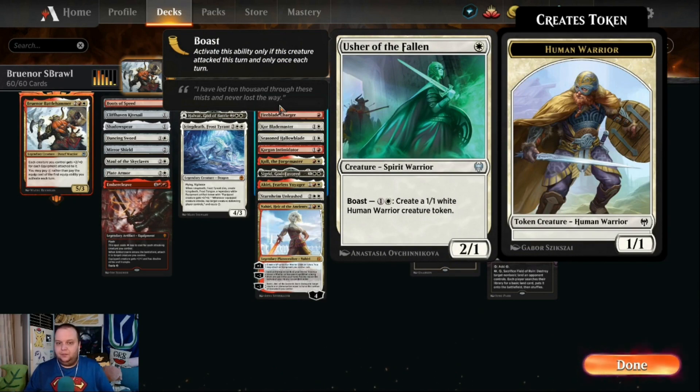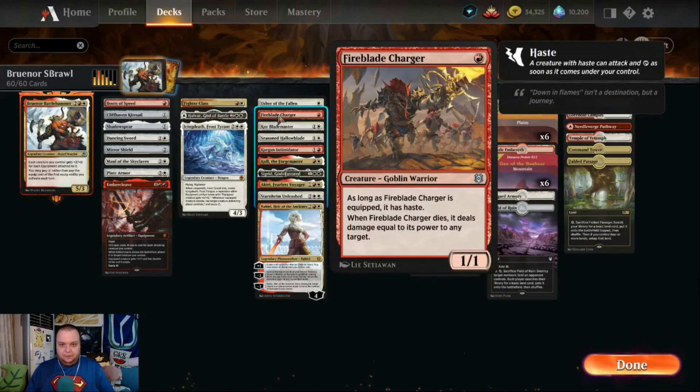Starting with the warriors: Usher of the Fallen is one mana, a 2/1 with boast that creates a 1/1 human warrior token after you attack. Fire Blade Charger is a one mana 1/1 with haste if it's equipped, and when it dies it deals damage equal to its power to any target — so loading this up with equipment can throw a lot of damage around.